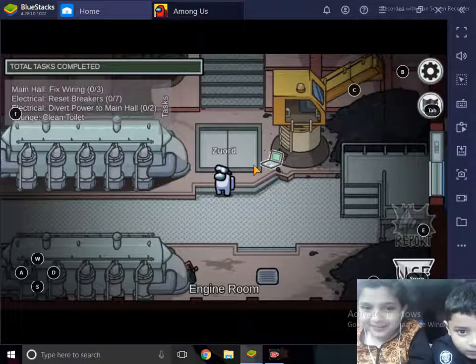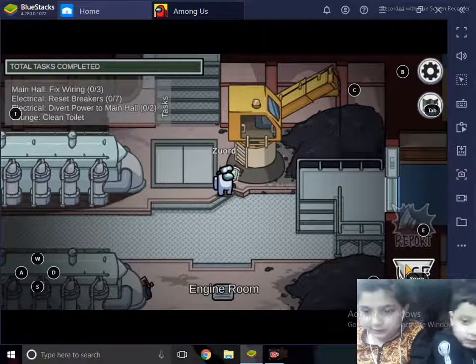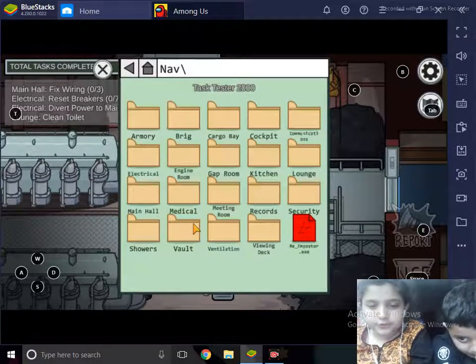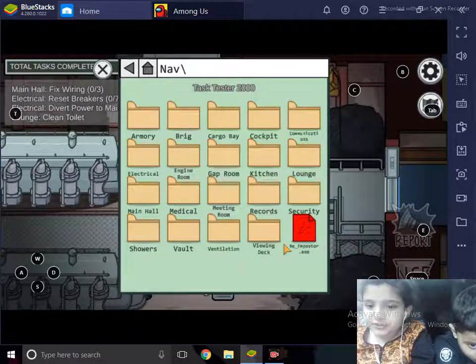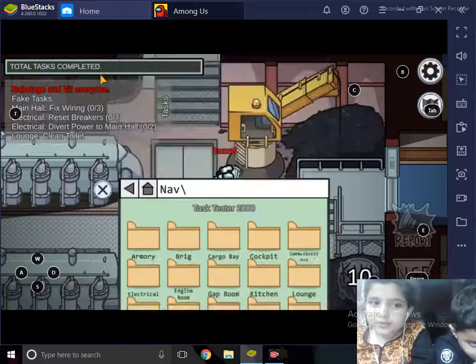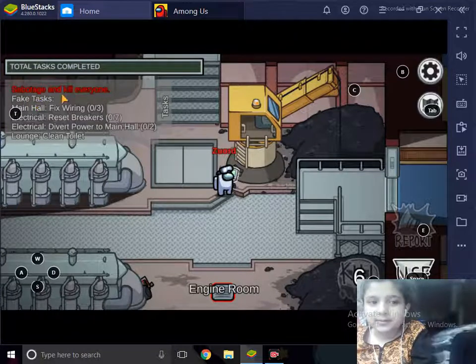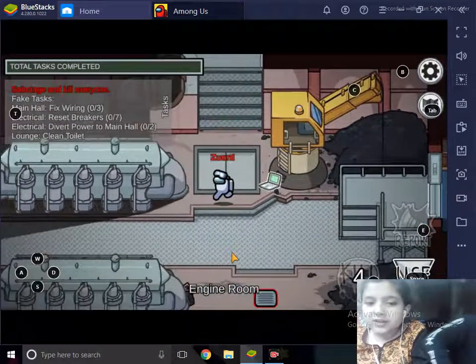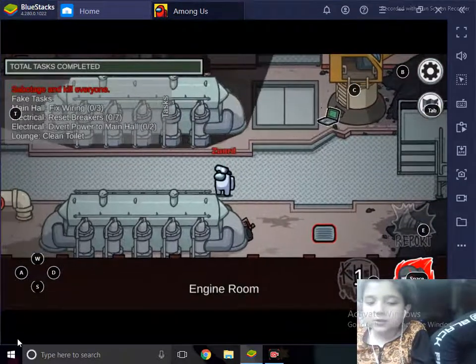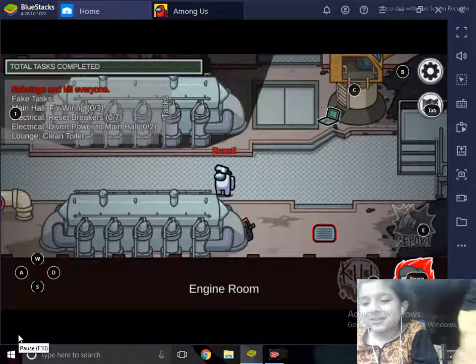My name is Zord and I'm white with glasses. I want to be Imposter, so I'll click 'Use.' When you click it, it gets a tick and a circle — that means you are the Imposter. You will have to fake tasks, sabotage, and kill everyone. In Free Play, nobody can move except me because they're all dummies — Dummy One and Dummy Two.